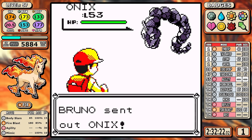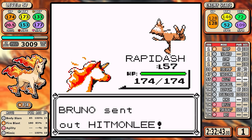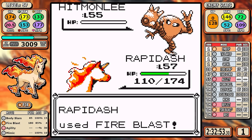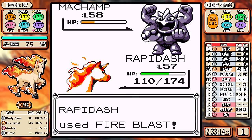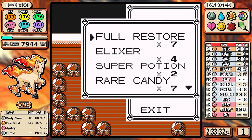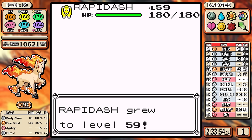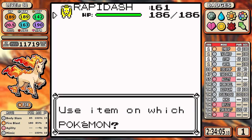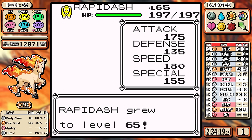Bruno is up next — let's not make this longer than it has to be. Just use Fire Blast. It's not really a one-shot everywhere — we're kind of used to that from this video — but it's the fastest approach and that's about all the in-depth analysis Bruno gets. After the fight I hit level 58, and this is where I pull the trigger and use my seven remaining Rare Candies to hit level 65. That's the magic level to hopefully solve all our remaining problems.